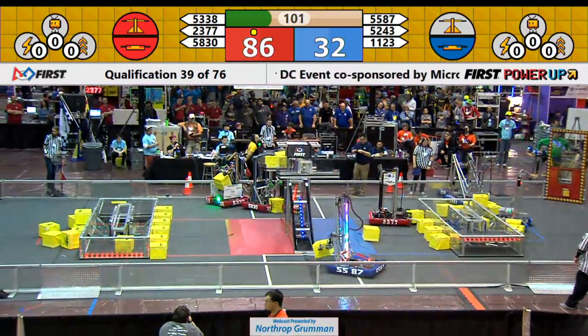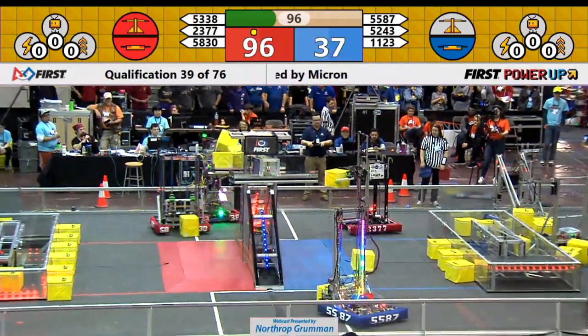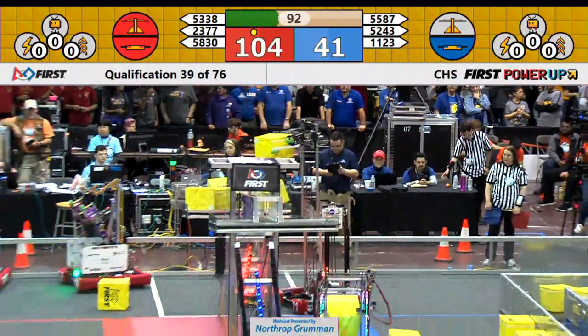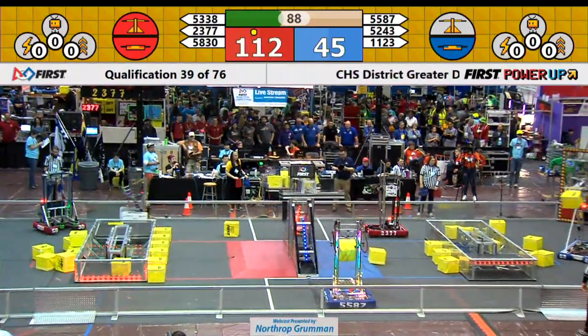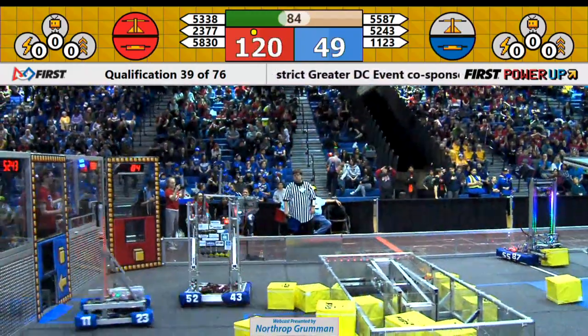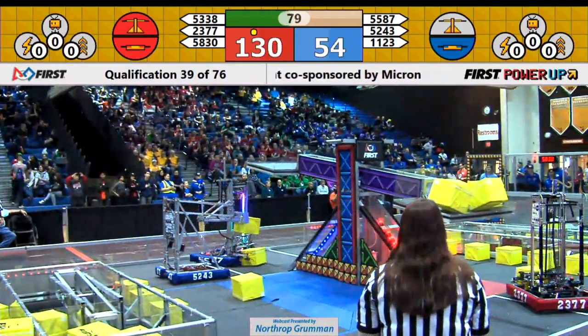5338 Roboloco with a power cube in their possession — let's see what their plan is. 5243 Aegis Robotics cleaning up house. Over on the Blue Alliance side, power cube in their possession. They've gained control of their switch — let's see if they go for the scale, or do they follow their partner and put power cubes through the exchange and load them into the vault.